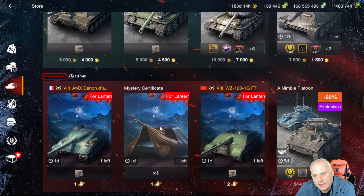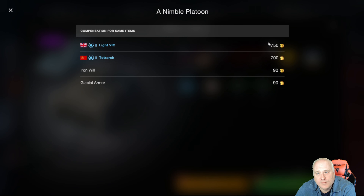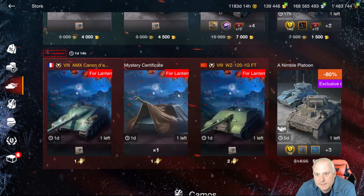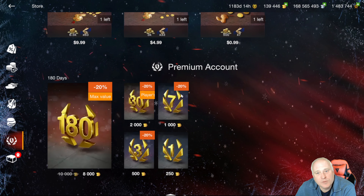Nimble Platoon — five days left. Typically we see these with the benefit of basically 1,500 gold for three dollars — 500 gold per dollar — not really one of the best deals around. It's a pair of tier two tanks, so I certainly wouldn't recommend that at all. Would really like to see some new tanks in the store coming up soon.